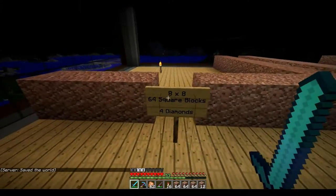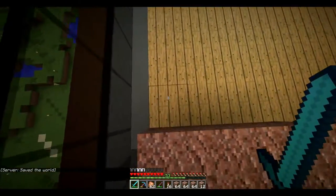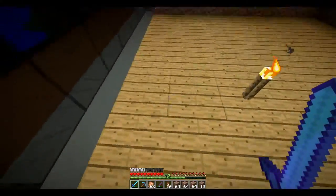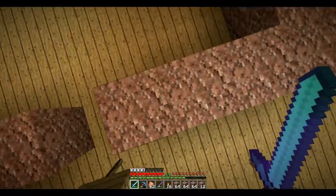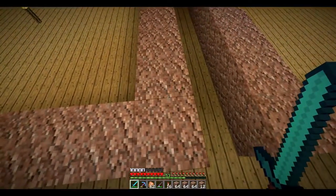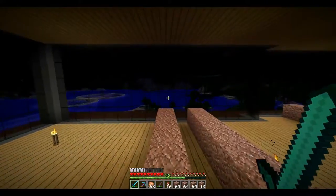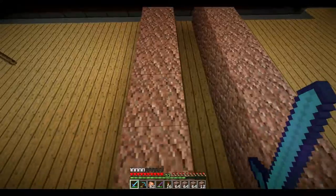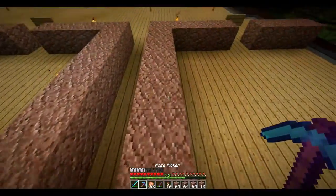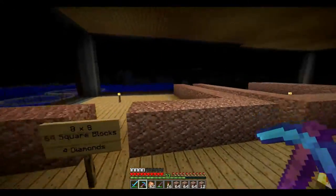The smallest plot is 8x8 — 64 square blocks — and costs 4 diamonds. These granite blocks I'm using to border them for now, because it's relatively available. If someone buys this, you can break the granite and build your own wall here, so don't get confused by that.